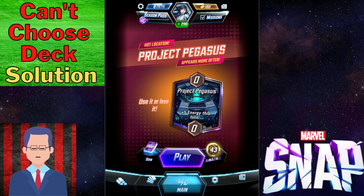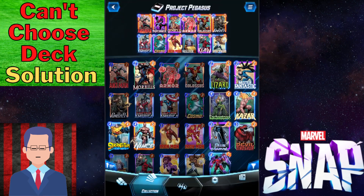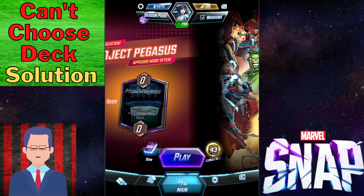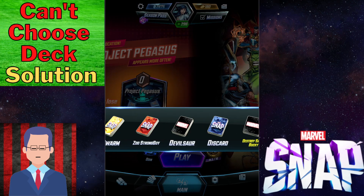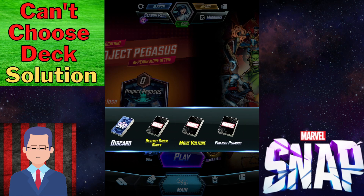Let's take my scenario as an example. The hot location now is Project Pegasus, and I have built a deck just to play on that location. So obviously I want to choose that deck, but in PC mode you cannot scroll all the way to the right to those decks.